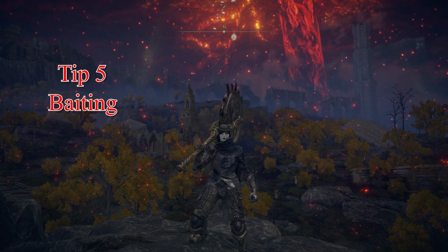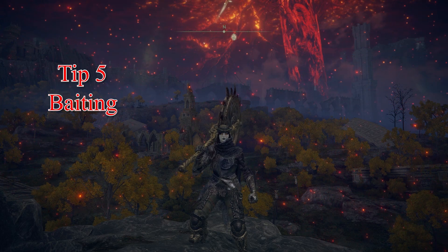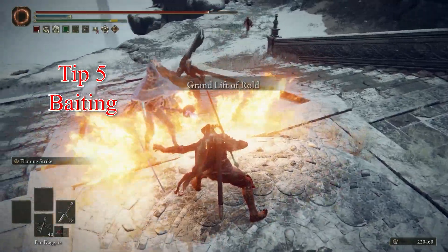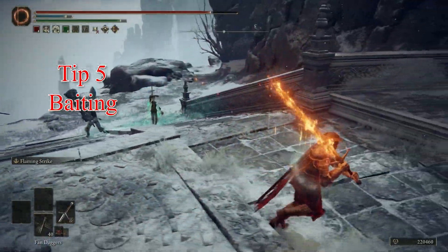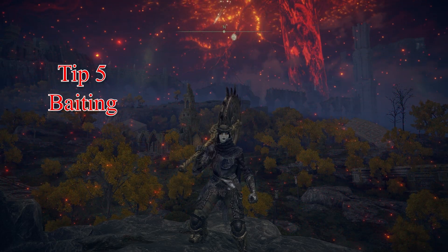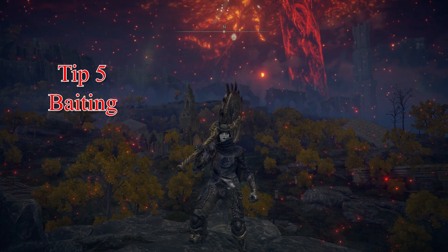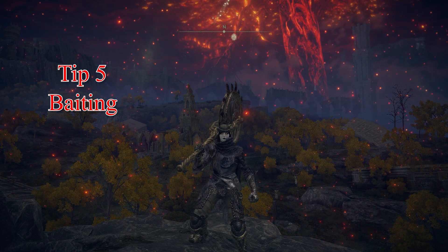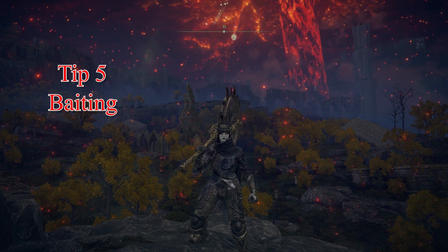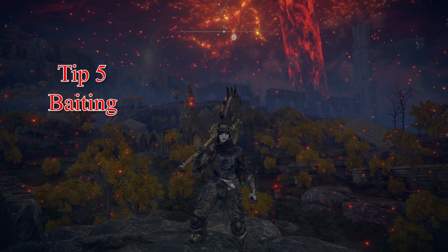On to tip number five: baiting. I know baiting is pretty self-explanatory, but let's say you're getting run down by a whole three-stack or just two people — it can be stressful and scary, but it can also be an opportunity to completely press the delete button on whoever is closest to you. If you have any quick Ash of War that hits really hard — like Giant Hunt or Flaming Strike — you can absolutely decimate whoever is closest just by quickly turning around and pressing the Ash of War button. If you don't have quick Ashes of War, you can always just turn and do a few light attacks before spam rolling your way out of there.